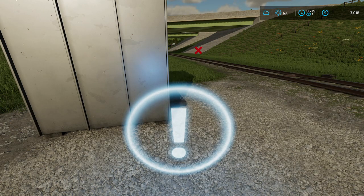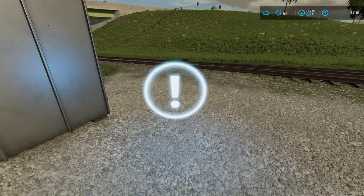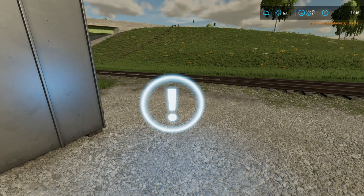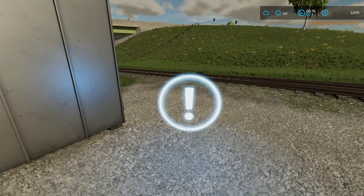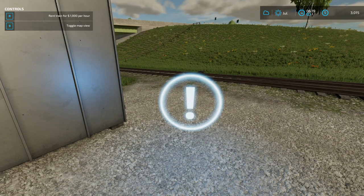We'll hit R. It leased it — it says negative two for the vehicle leasing. I'm going to hit it again just in case. No wonder I couldn't see it before. So you hit R and it says it's a thousand dollars per hour. I hit that again just to make sure, and it says the train is going to arrive soon.